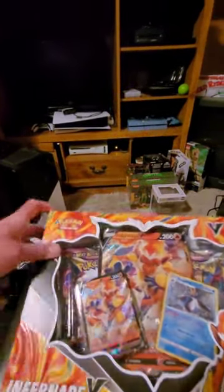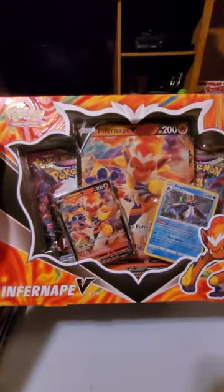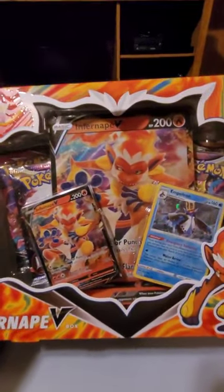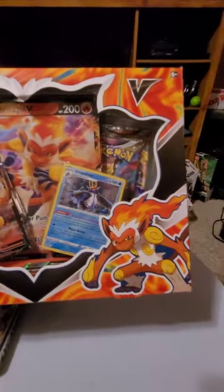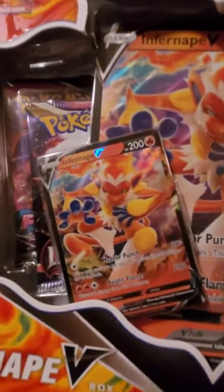And I also grabbed this one right here, the Infernate pack. You got that big card, the little ones are holo foils, and four boosters. Not too shabby, pretty sweet.